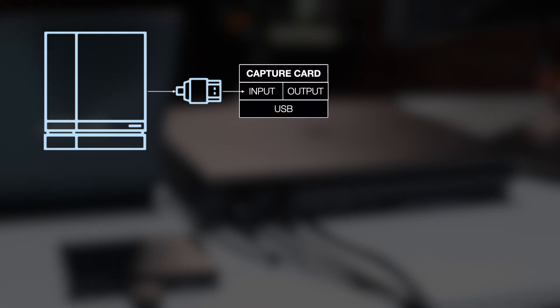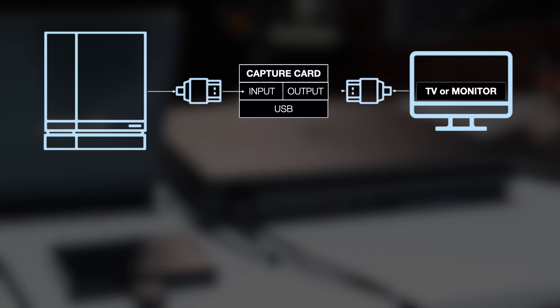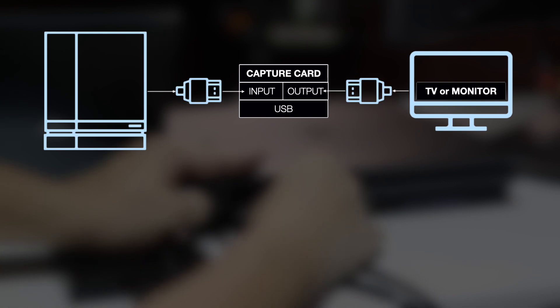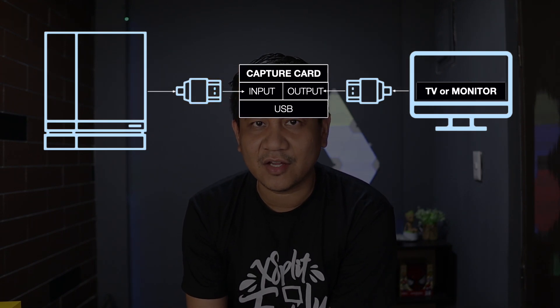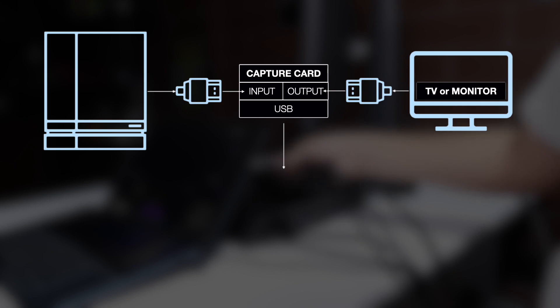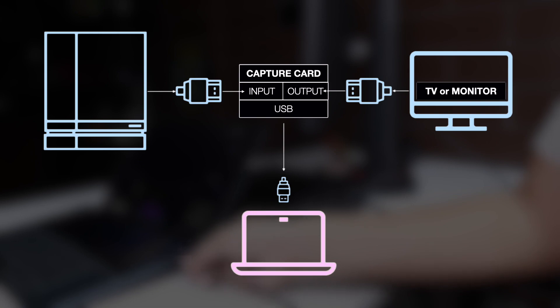Here's a quick connection guide. Your PlayStation 4 has an HDMI cable — connect that to the HDMI in of your capture card. From there, your capture card also has its own HDMI out; connect an HDMI cable from there to your TV so you can see what you're playing. To get your gameplay feed on your PC, connect a USB cable from your capture card to your PC.